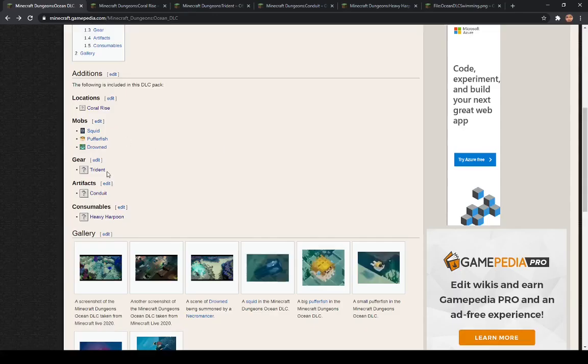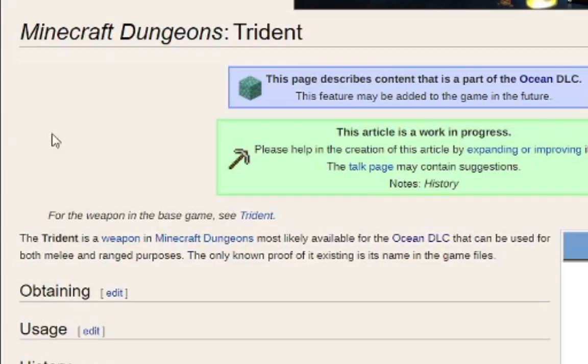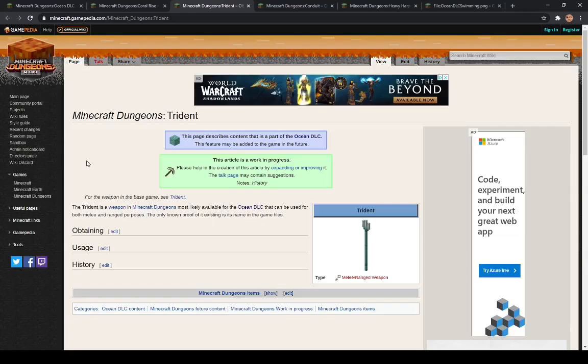Next we have gear: the trident. It says the trident is a weapon in Minecraft Dungeons, most likely available in the Ocean DLC, and can be used for both melee and ranged purposes. The only proof of its existence is its name in the game files. You don't really need to look in the files to figure this one out though — in normal Minecraft, the trident comes from the drowned, so if they're adding drowned, tridents make sense too.